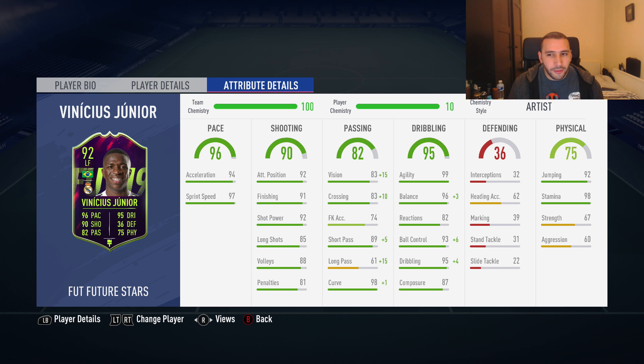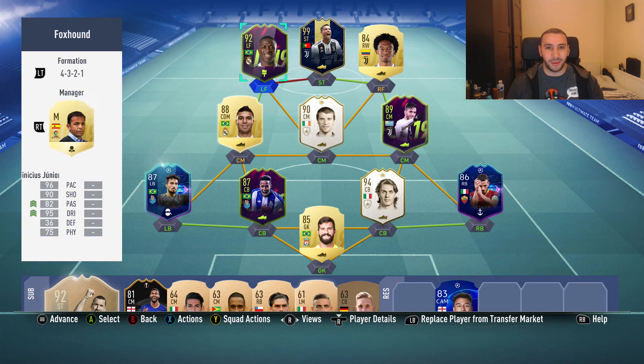After figuring out what chemistry style to use, I went with Artist to boost his vision to near max, crossing upgraded by 10, short passing upgraded 15, long passing boosted — which is very important. Curve is now 99, balance is maxed, and ball control and dribbling are basically maxed. I feel like this is the best chemistry style, but let me know what you'd give him in the comments.